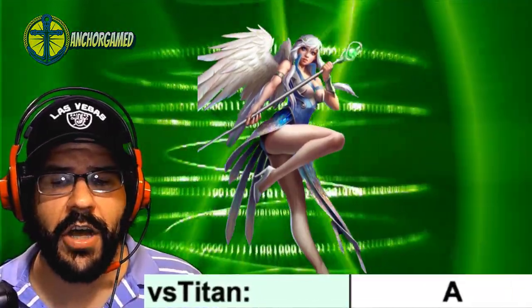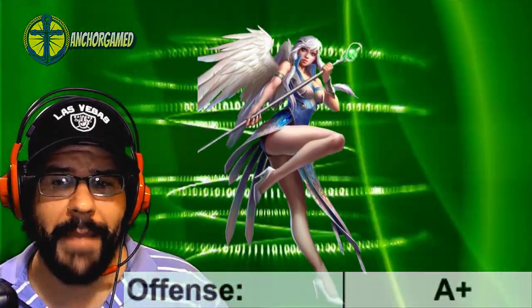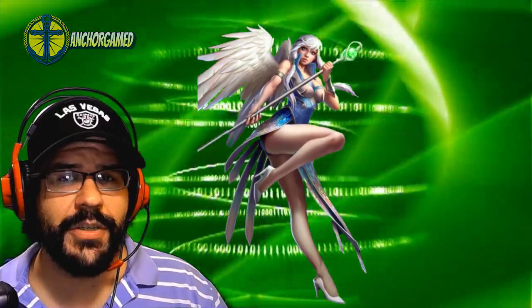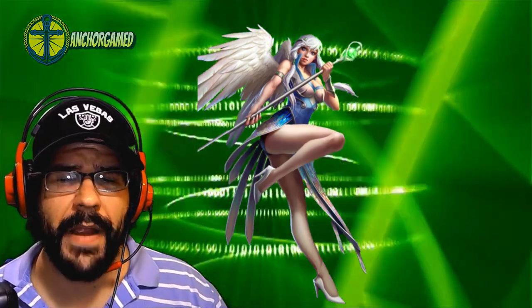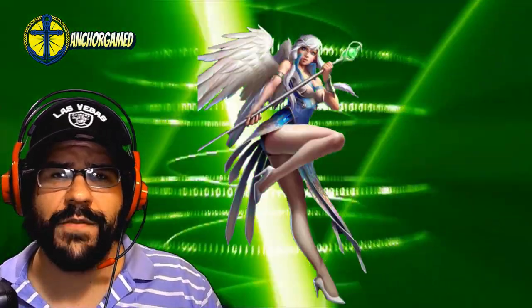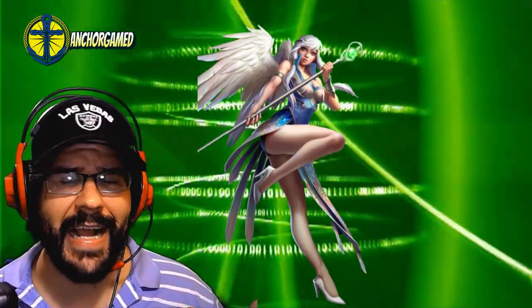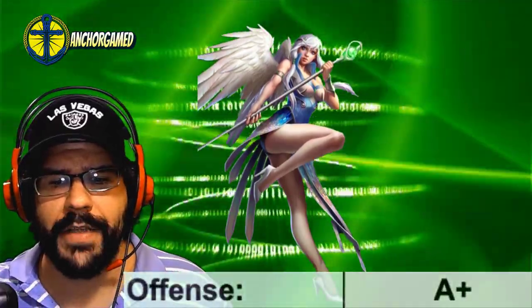When we look at what she does on offense, she's going to get an A plus grade. I have her maxed and she doesn't fit into my green team right now, but she's definitely going into my next green team. I really love that she pairs well with a lot of other heroes — you can pair her with Buddy and also Evelynn, where you give defensive down to those heroes and then she comes over the top and also impacts their attack. Great, great hero on offense. She's going to get an A plus grade there.